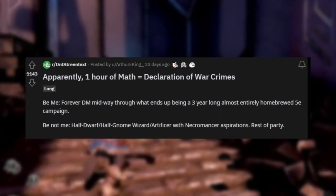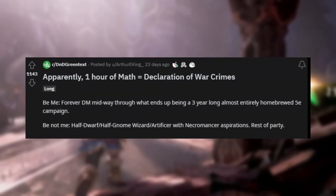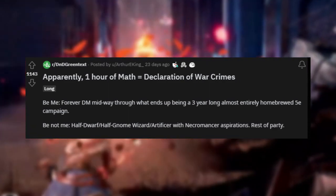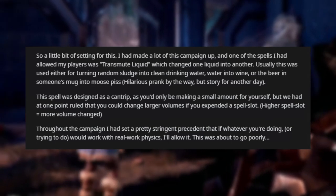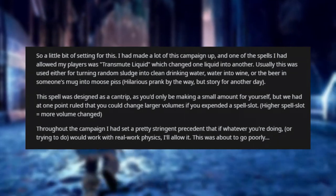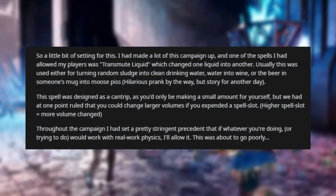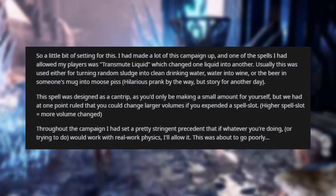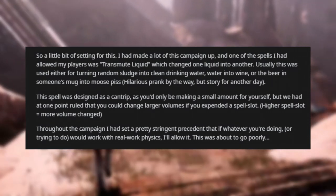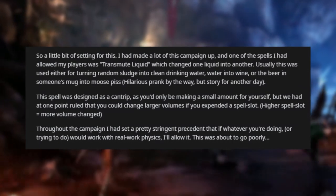Apparently one hour of math equals a declaration of war crimes. Be me: forever DM, midway through a three-year-long almost entirely homebrewed 5e campaign. Be not me: a half-dwarf, half-gnome wizard artificer with necromancer aspirations. One of the spells I had allowed was Transmute Liquid, which changed one liquid into another — usually used for turning sludge into clean water, water into wine, or beer into moose piss. This was designed as a cantrip, but we had ruled that larger volumes were possible if you expended a spell slot — higher slot equals more volume changed.